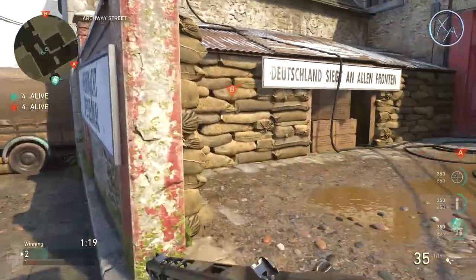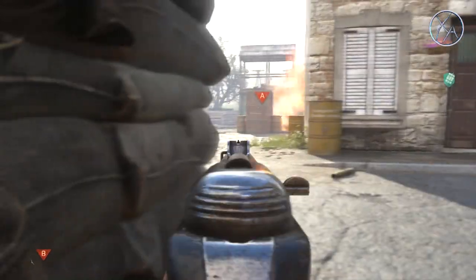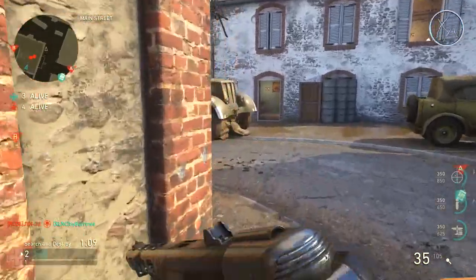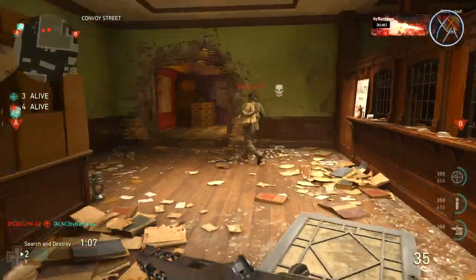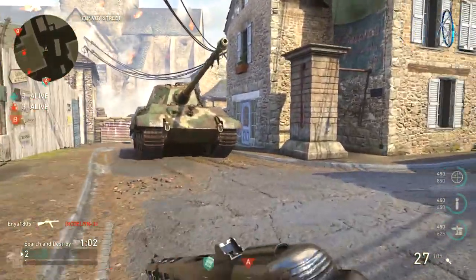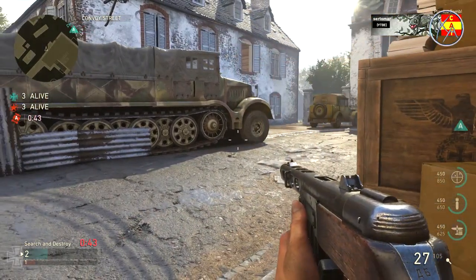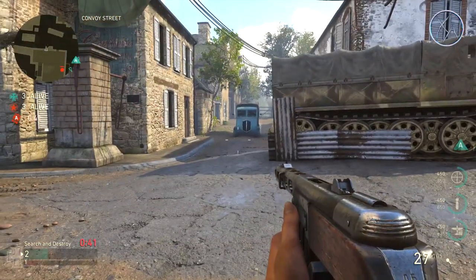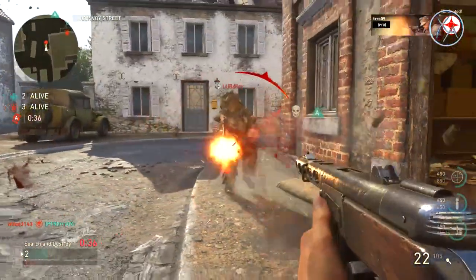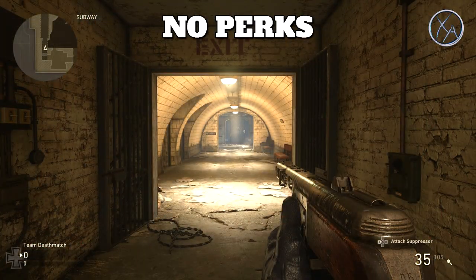First we're going to look at footstep sounds for yourself — whether you're running these perks or not. Then we'll look at what it sounds like when enemies are using these perks versus not, and what ranges you can hear them at. First up: sprinting. I'm showing three clips consecutively. The first is with no perks, the second is with Inconspicuous, and the third is with Mountain Division leveled to tier 4. Pay close attention to the sound.